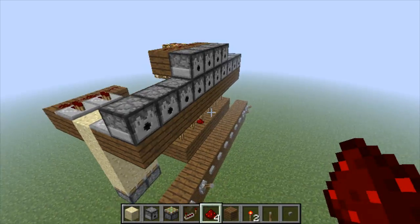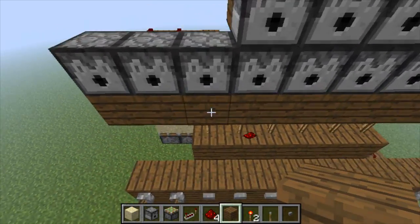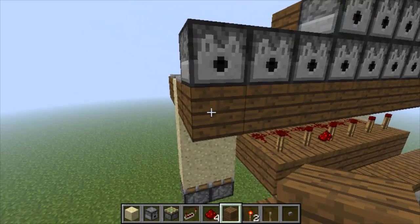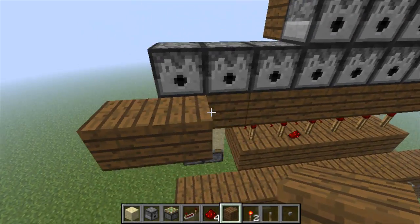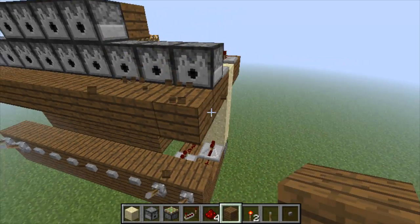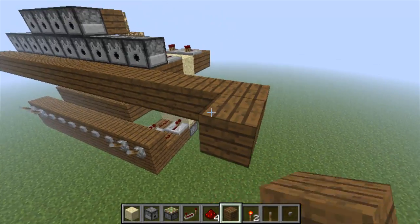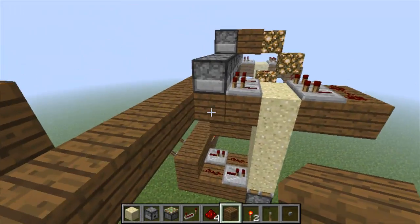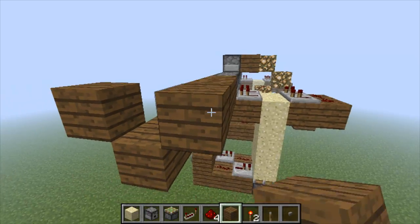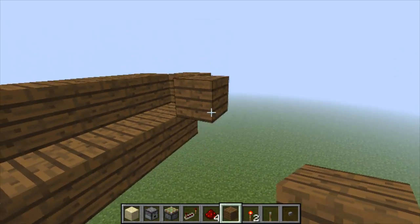And there you go - pretty sure that's done. You'll want to have water running in. I'm pretty sure you need to just experiment a little bit with this. I don't know how far you need to go out, but make it so that the water just barely ends at the middle two blocks.